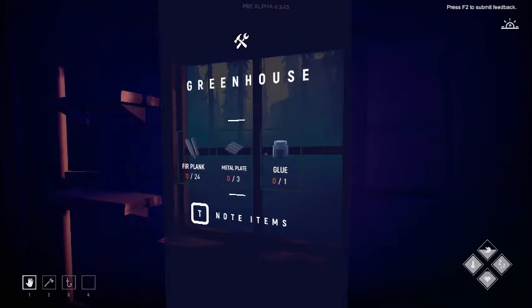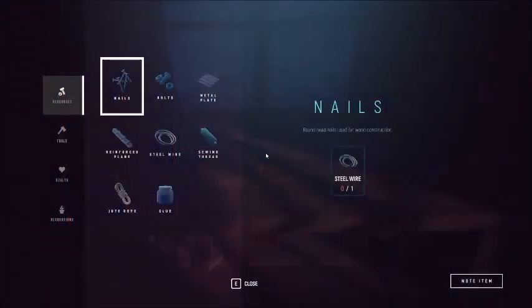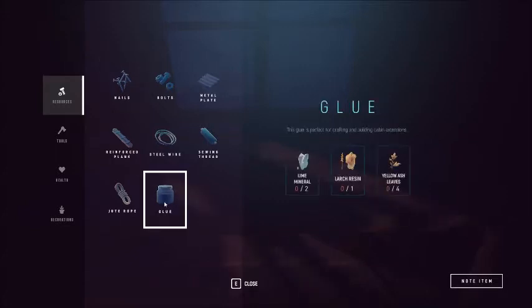Think like a gamer and think ahead. Step into the crafting room and let me show you a little bit of the tech tree that they don't quite spell out clearly enough. We talked about glue — that's going to require larch resin. We're also going to be using some ash leaves and some lime material.